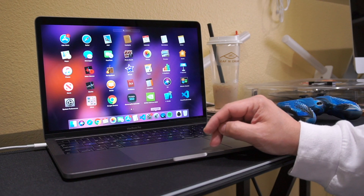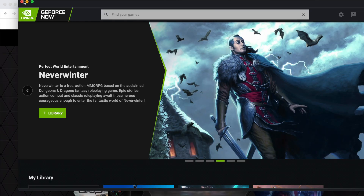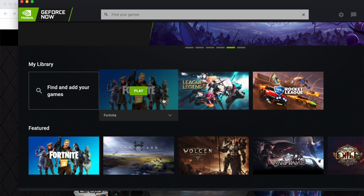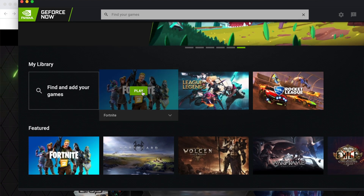Alright, I'm starting up GeForce Now, clicking on that. I've launched the GeForce Now program and I'm already signed into my account, so I'm gonna launch Fortnite from here.